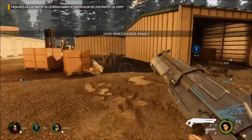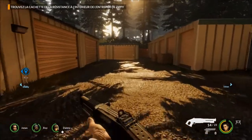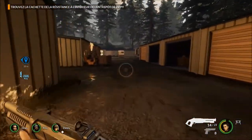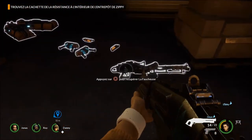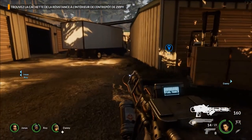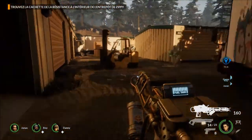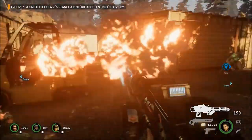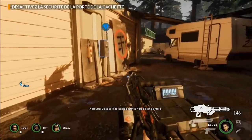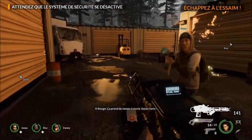Il y a aussi des imprimantes 3D — dans cette mission il n'y en a pas, mais en gros les imprimantes 3D, selon où elles se situent, vous devez d'abord remettre le courant, faire face à une horde bien entendu, et vous pouvez ensuite printer trois armes aléatoires que propose l'imprimante 3D, ce qui vous refait une arme full munitions. On peut les trouver dans des planques mais aussi les imprimer directement. Sans compter les heavy guns comme les miniguns ou les lances-flammes, qui peuvent être trouvés à même le sol et vous aident grandement grâce à leur puissance de feu et leur DPS clairement démesuré.